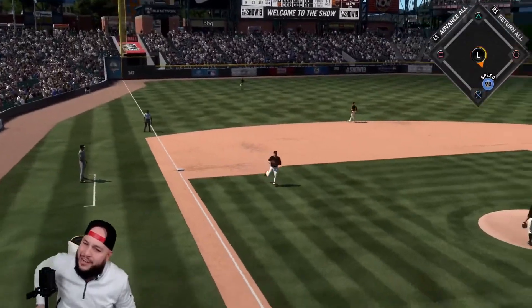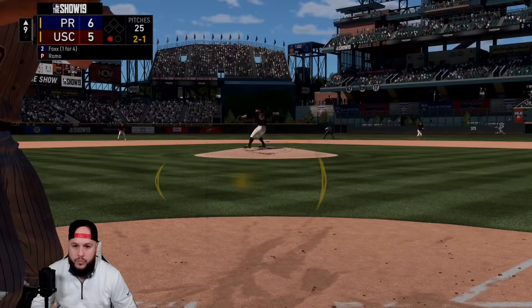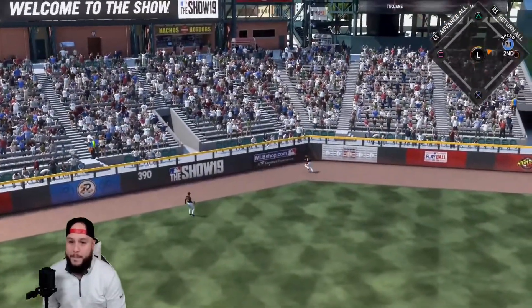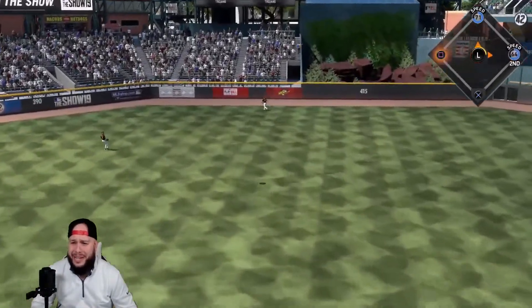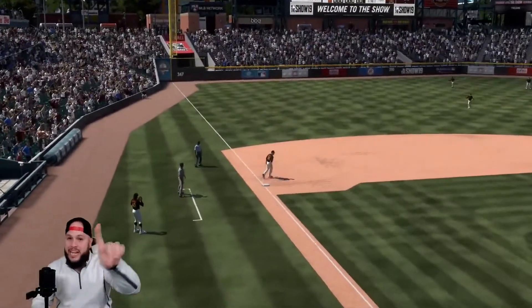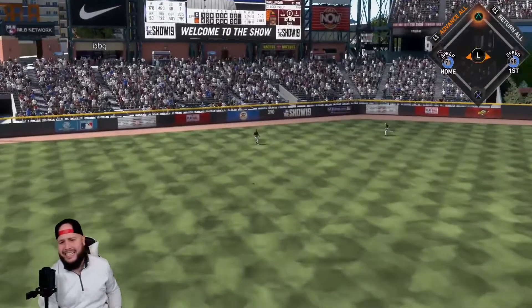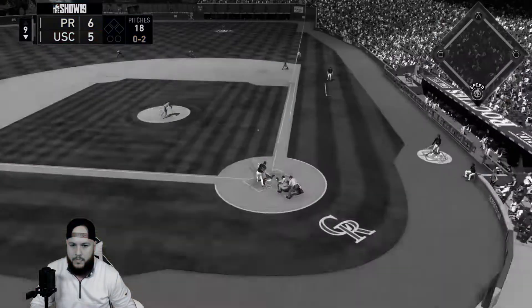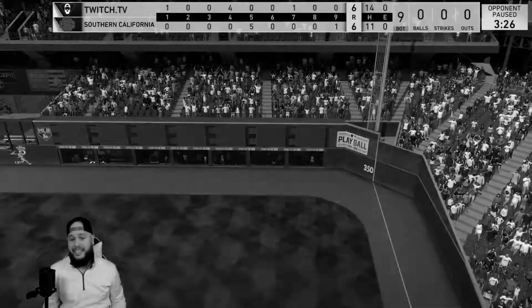Arenado gets the first out in the eighth — we need some base runners, one run is not enough. Jimmy Foxx hits a one-out double — let's go. Babe drives one but it's not deep enough, we just missed it. We'll stay put since the base hit still scores the runner. Chipper's fly ball dies — we go to the bottom of the ninth up by one. That ball hung right down the middle — we're tied again going to the ninth.